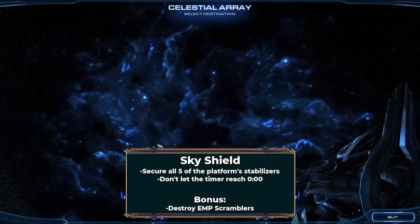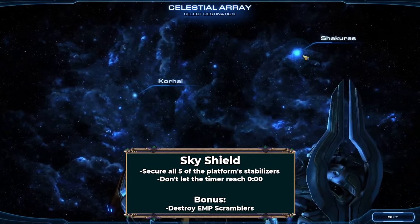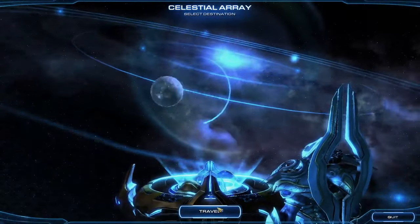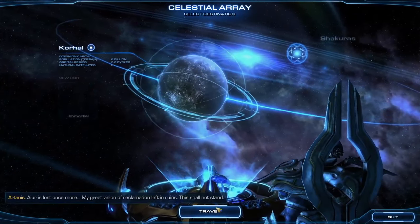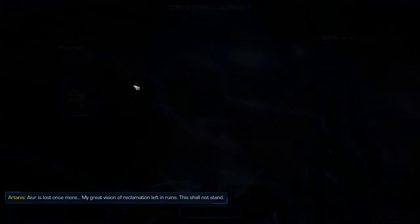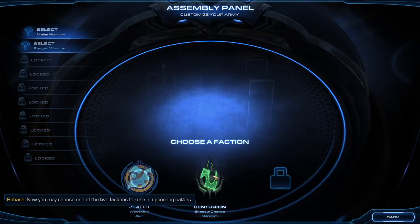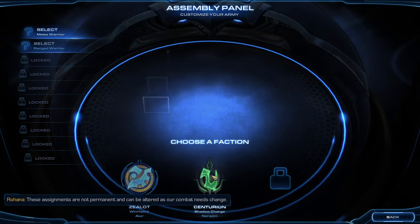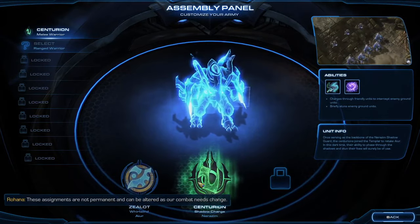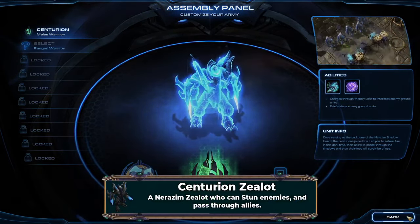After Spear of Adun, I'm given two decisions to make. First, I'm given the option to go to either Shakuras or Korhal. I'm going to have to delay Shakuras as long as possible — without access to the Dark Templar, the missions on Shakuras are pretty rough. I need to unlock as much as I can before going there. The second choice is between the two Zealot subtypes I've unlocked. Each has a unique attribute, and I'm going to opt for the Centurion for now.